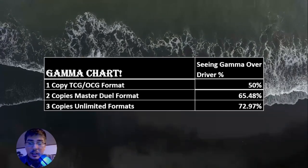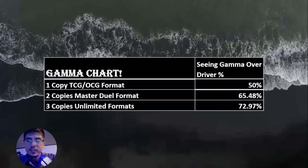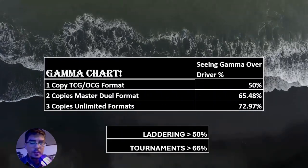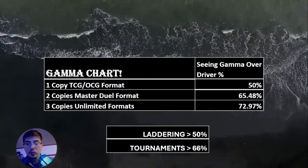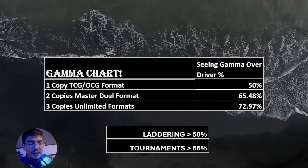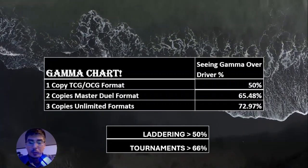Same thing running it at three copies - it'll be a little under 75% because you can see both in the same hand. When I compute that, seeing Gamma is a success and seeing Driver is a failure. There are different contexts: laddering or tournaments. When laddering, we want above 50% success ratio of seeing Gamma over Driver. In tournaments, however, it's best two out of three, so you do want to see Gamma over Driver more than 66% of the time for it to be worth it.